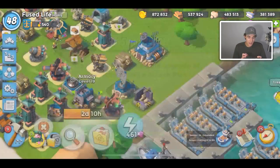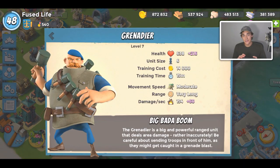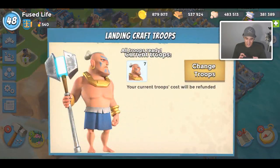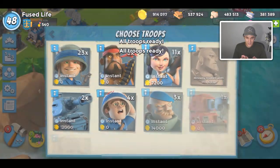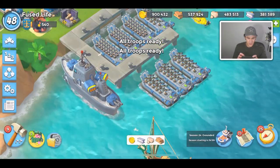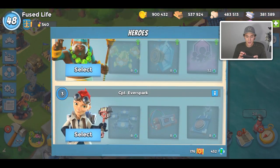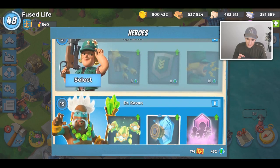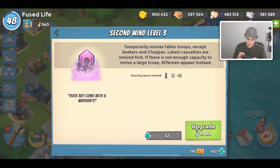My grenadiers are currently level 7, way higher than last time I shot a grenadier video. But today I want to do a rifleman and zooka combination — Ruka. Ruka is not a combination you see anymore. If you're a low-level player, go ahead and use Ruka. Typically when you unlock heavies you could switch over to heavy zooka, but we're going to be using Ruka today.